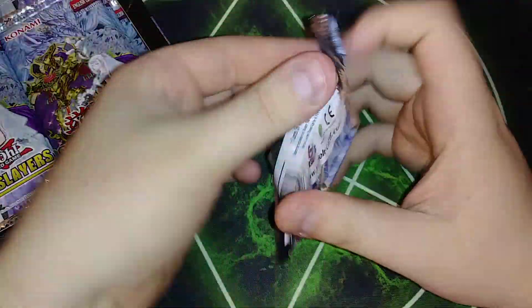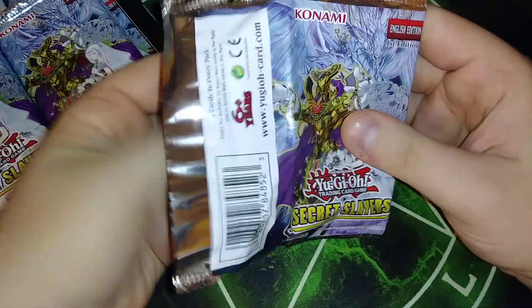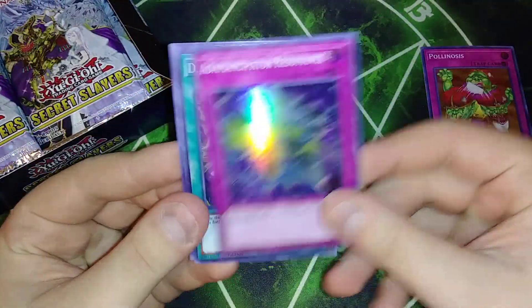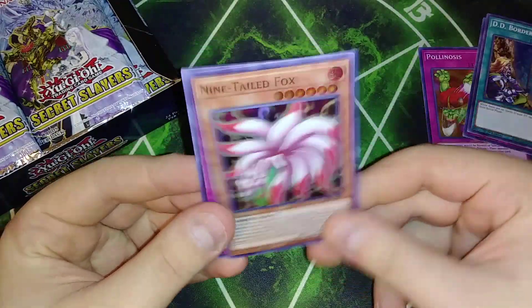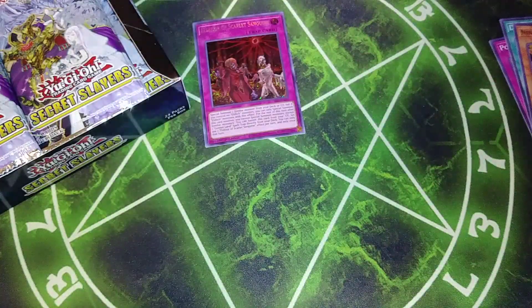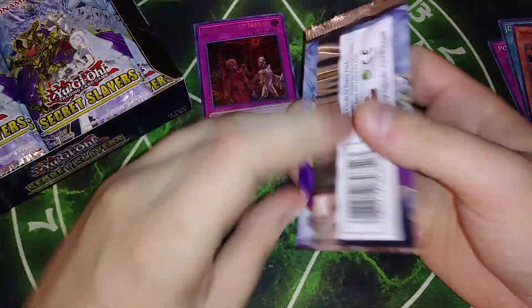So first off we're going to be starting on the right side. We got a Polynosis, we got Emancipator Resonate, DD Borderline, Ninetail Fox, and we got the Scarlet Elixir which is pretty good. Not bad. Let's see what else we can get though.